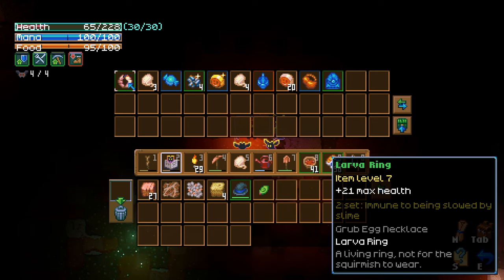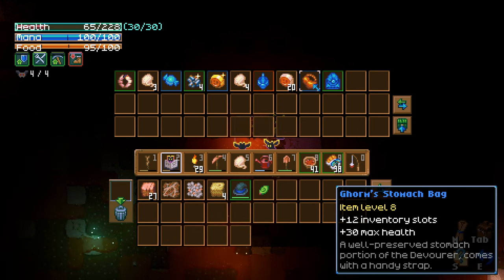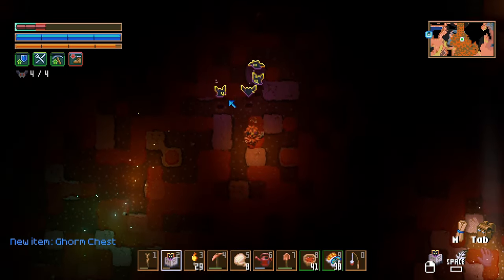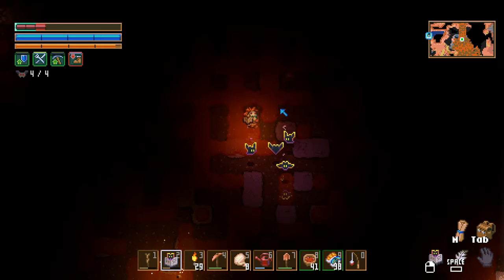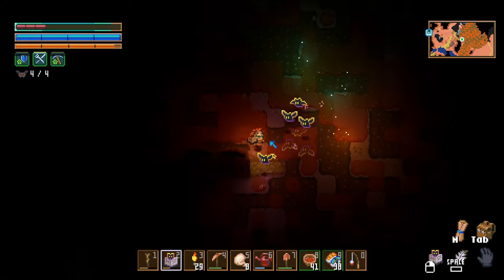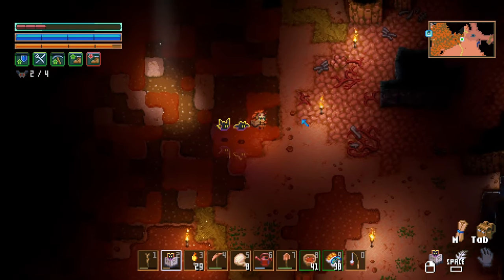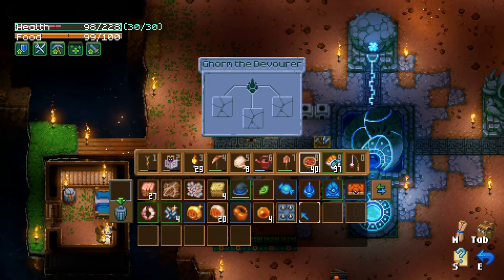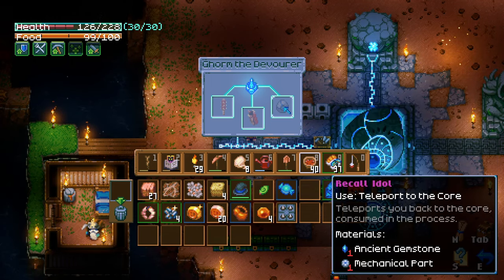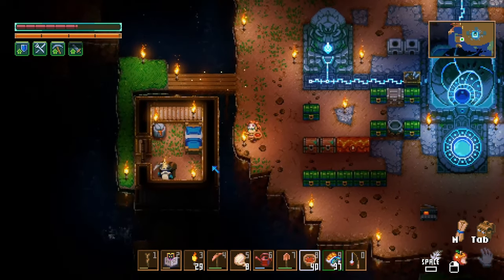And just like that, we got what we wanted. Got a larva ring — max health, immune to slowed. We've got the horn, and a mysterious idol. And delivering this is gonna unlock a Lover Spike Club, a Grubzooka — interesting — and a Recall Idol. So now we get to make another little shack for our new NPC, which is going to be pretty good.